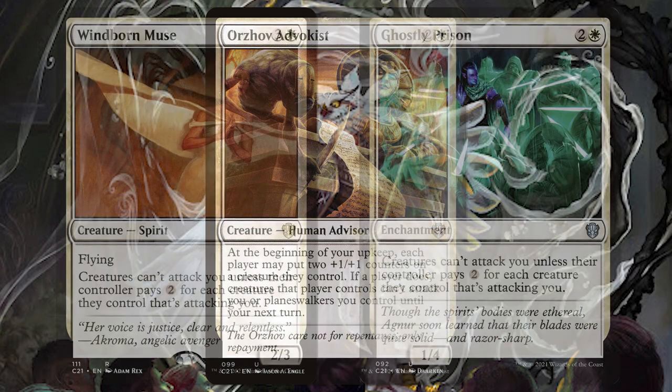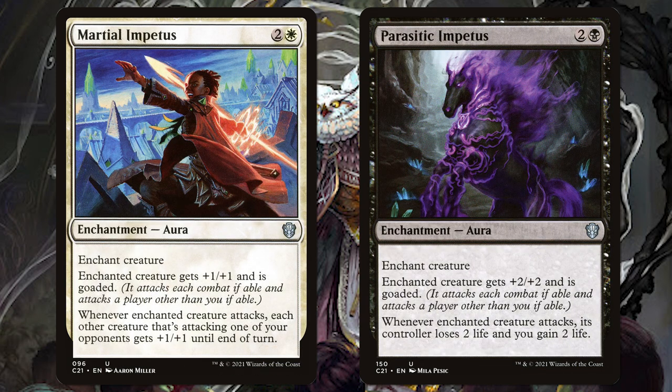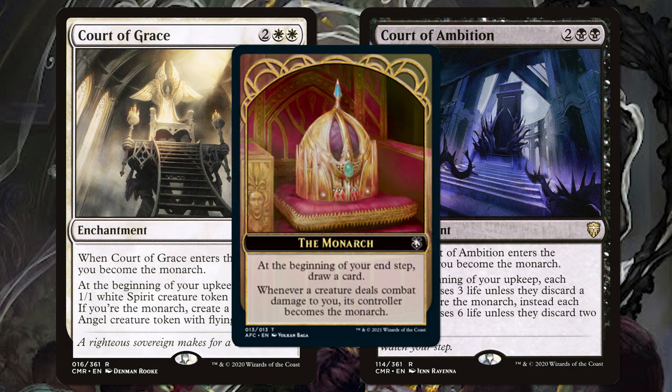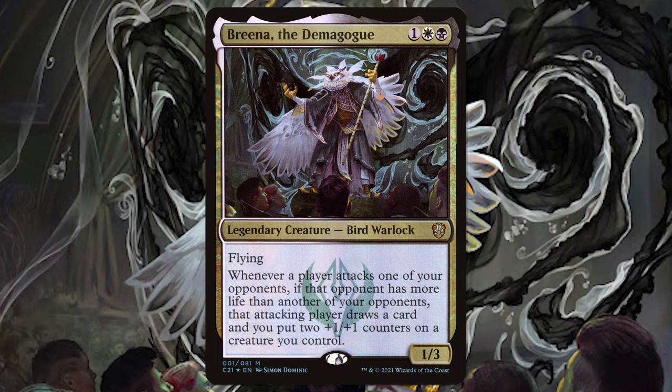Hopefully they'll swing at each other. Windborn Muse and Ghostly Prison help us not be attacked by making players pay two mana for each creature when they attack us. Martial Impetus and Parasitic Impetus promote combat, and those creatures can't attack us if able. We're going to make their creatures bigger and they're going to hit our opponents, so hopefully our opponents will kill each other before they kill us. Court of Grace and Court of Ambition bring Monarch into the game, so even if our opponents decide to hit us, they become the Monarch, opening up more of a political game. So if you love helping players kill each other, try this one out.